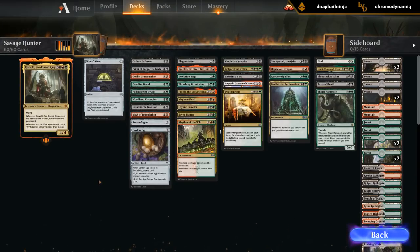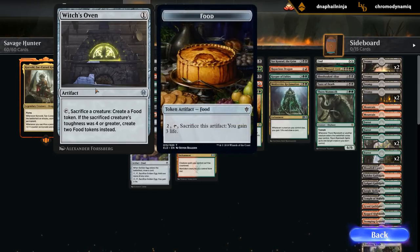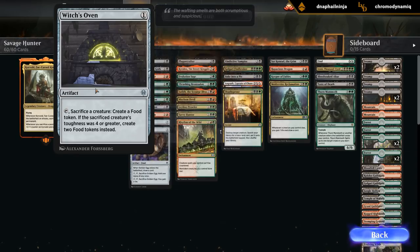Let's take a look at our deck. At 1 mana we've got Witch's Oven - a sacrifice outlet. We can sacrifice creatures to make food tokens. Food tokens are artifacts we can sacrifice for 2 mana to gain 3 life. And if the sacrificed creature's toughness was 4 or greater, we get 2 food tokens instead. Not sure how good it is, but maybe in this deck it's okay.